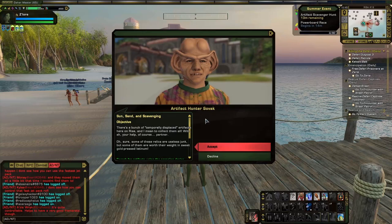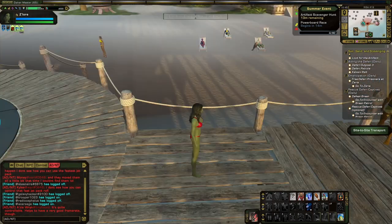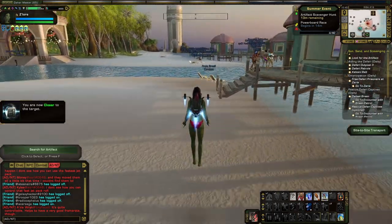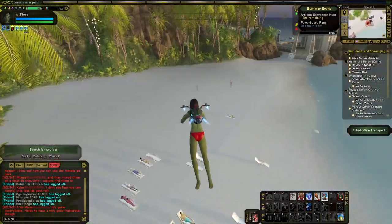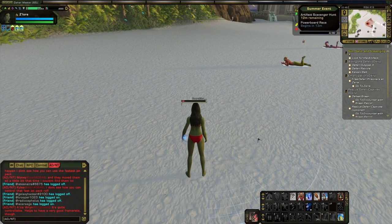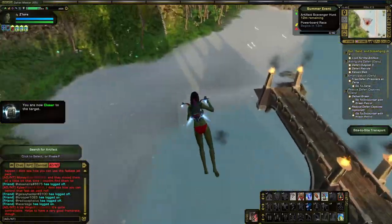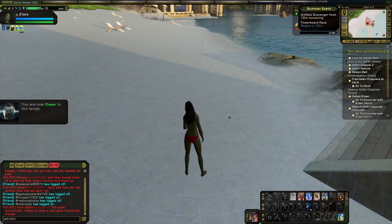Next is the last of the timed events and by far my least favorite: Sovac's Artifact Scavenger Hunt. When this event starts, contact Sovac and accept the mission 'Sun, Sand, and Scavenging.' You'll need to initialize the scanner, but you won't be able to actually scan for the artifact until you move a bit. One of the reasons I dislike the scavenger hunt is because the scanner is very imprecise — it indicates the direction of the artifact in a cone that gets exponentially bigger the further away you are. Sometimes the scanner just doesn't work and I've seen it glitch out and point in a completely incorrect direction. Adding to the frustration, it only works when you're on the ground, so if you're on a floater you'll have to land before using your scanner.